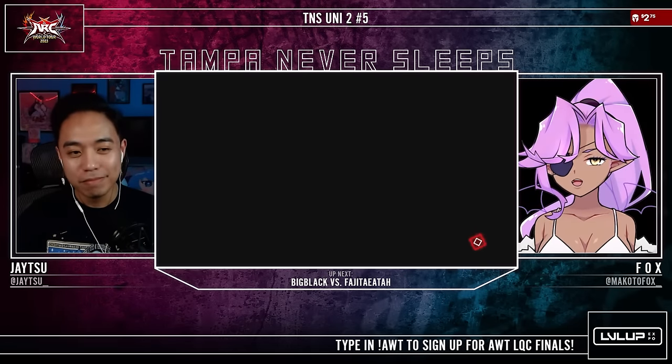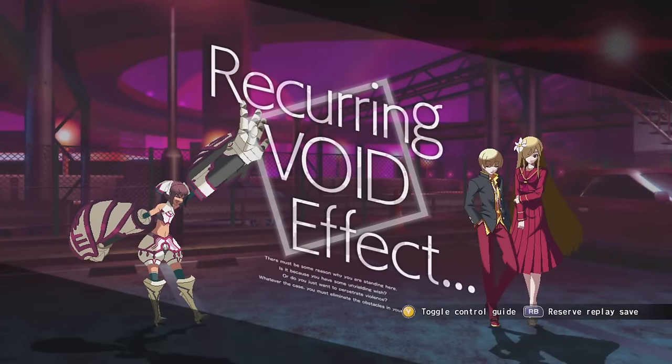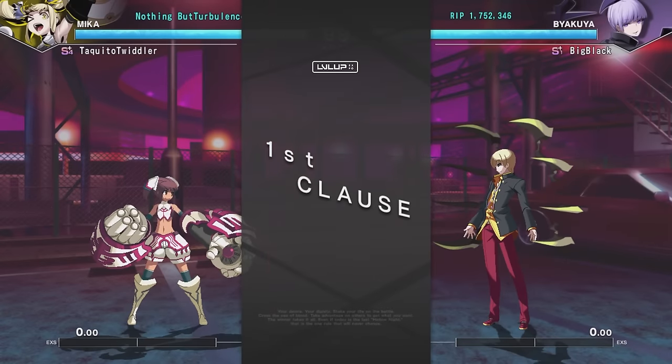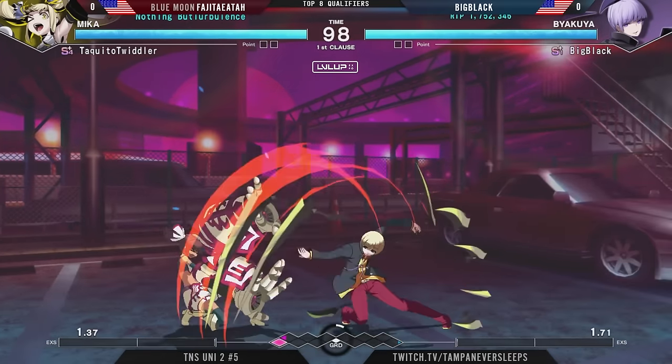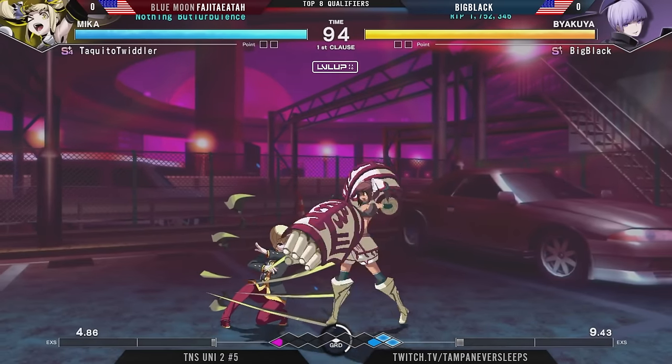She has big normals, she has a command grab, she flies across the screen. She has Beast Cannon, she has a big tornado — she can kind of be hard to fight. But someone like Big Black should be used to it, like, 'I've seen Mika before, I'm not gonna get any kind of curveball here that I'm not used to.'